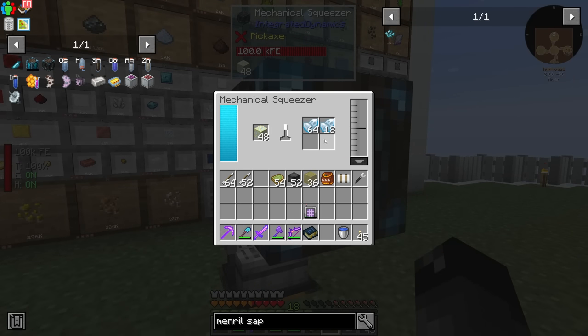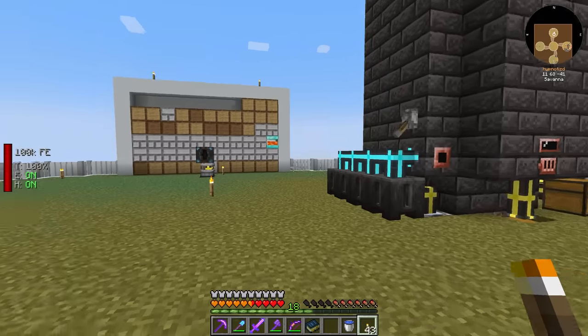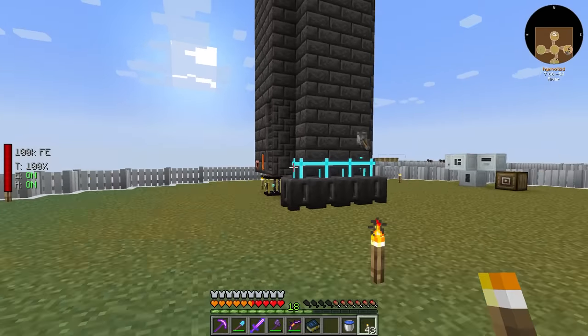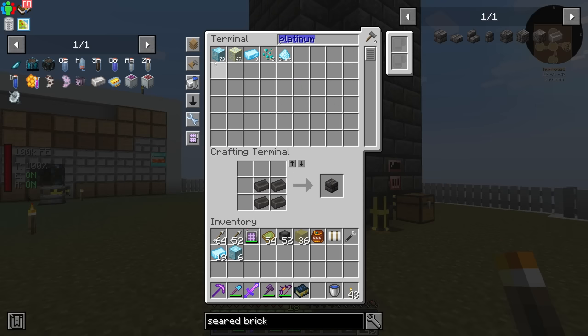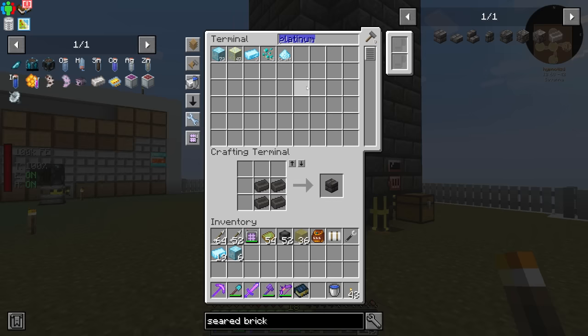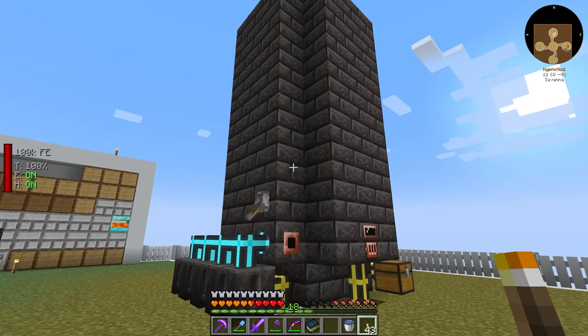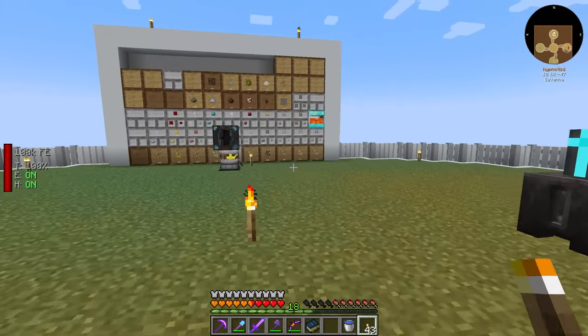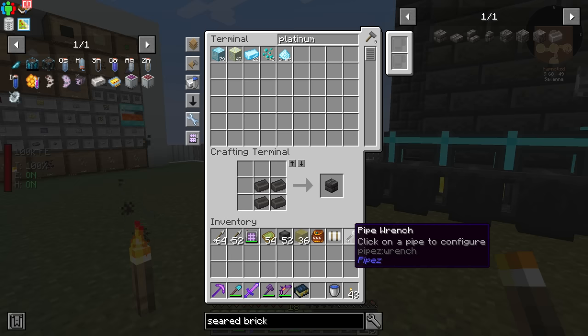We crafted the mechanical squeezer. Putting platinum ore in - squeeze - we got three, then seven more, then only three. This is a pretty good way to collect a lot of raw platinum. I then take the raw platinum through our smelt tree which doubles ore and automatically puts ingots into our system. We ran all the platinum through the mechanical squeezer and ended up with five stacks plus ten platinum ore, totaling 73 blocks plus three ingots. We expanded the smelt tree to hold almost a thousand ingots.